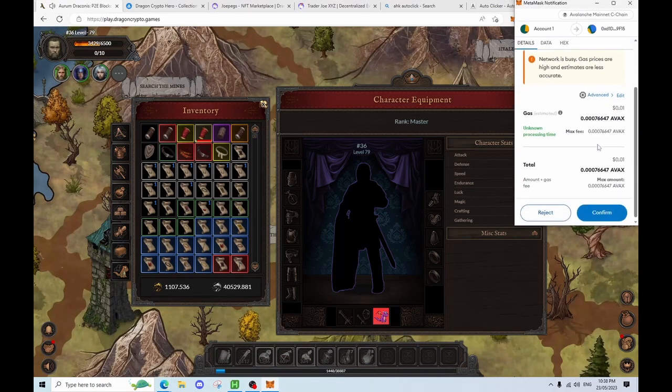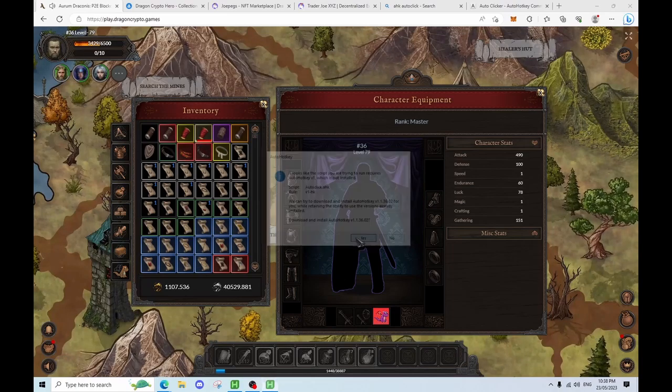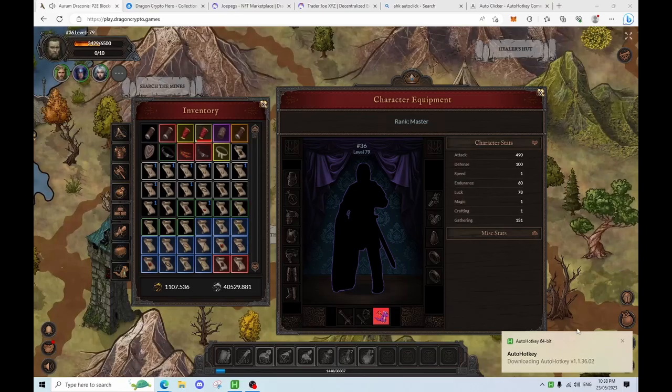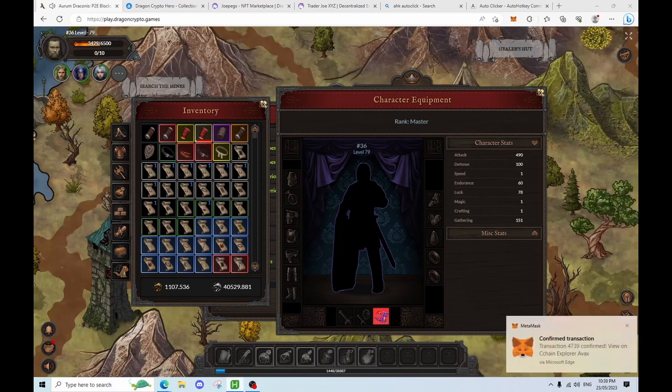So we'll be using the amnesia potion. For the occasion we also downloaded Auto Hotkey, because we are going to need a lot of clicks.